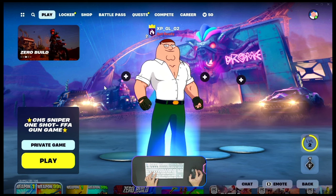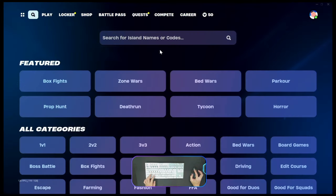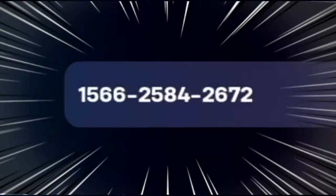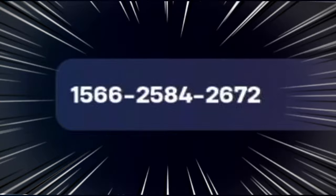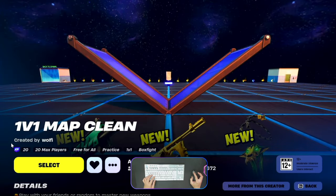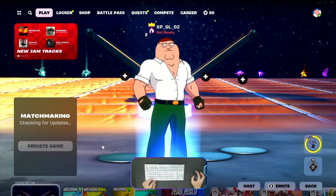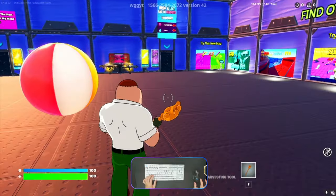Hello, what's up guys, welcome back again with me Abu Faris. This video will be the second video for today. I will show you the updated map code from Wolvi. The island code number is 1566-2584-2672. Enter this 1v1 map — make sure the XP icon is still available — and make it a favorite. Select this game, always choose private game, and let's play.